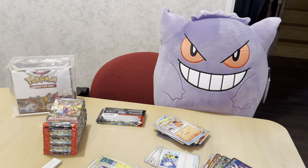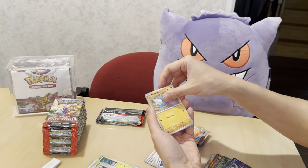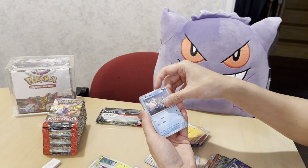Kilowattrel, Delibird reverse. Got a Superior Energy Retrieval and — nice — a Quaquaval, pretty nice holo rare. Silver is a little less of an eyesore; it goes well with a lot of different colors. For that kind of subset of cards, it's doing it favors in terms of eye appeal.